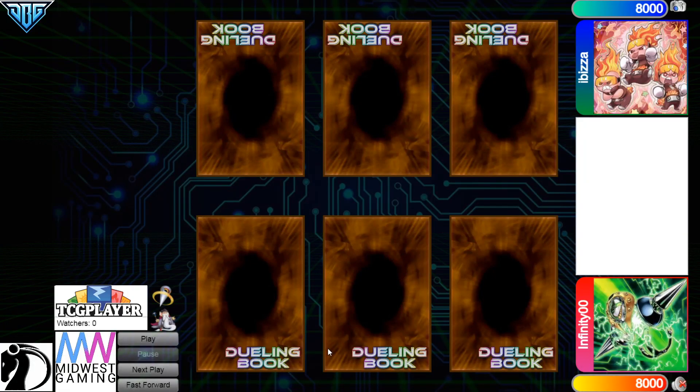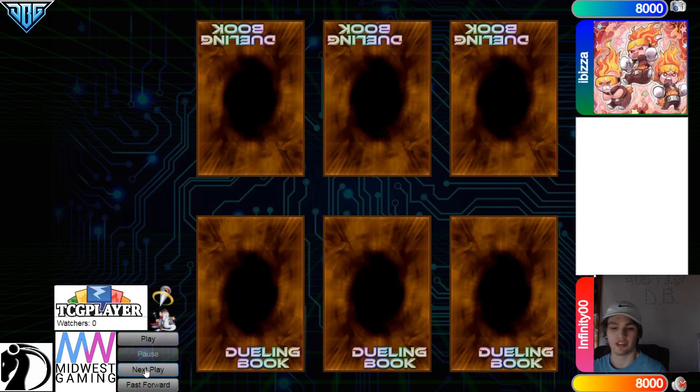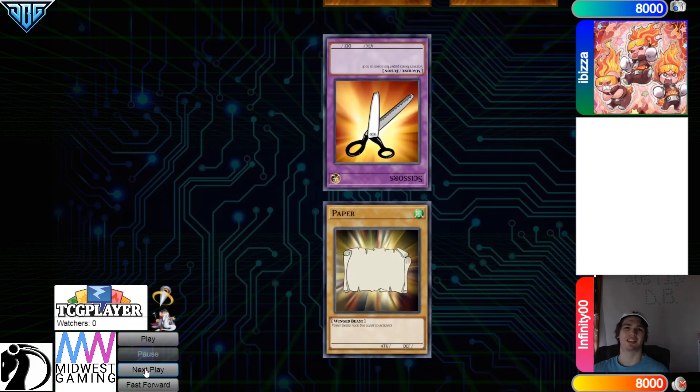Hello guys, the DB Grinder here, back at it again with another video. This time we have Infinity OO with 1074 rating versus Abiza with 909 rating, so it's going to be another high rated DB video. With that being said, let's just hop right in.